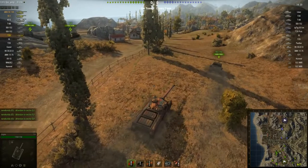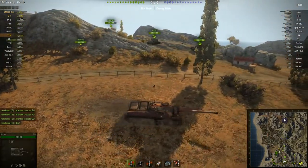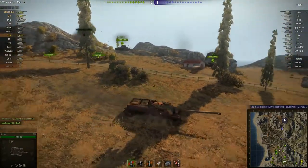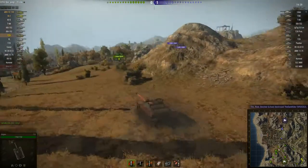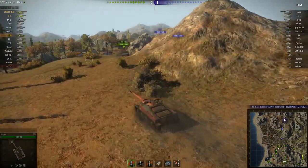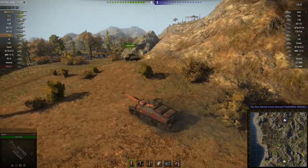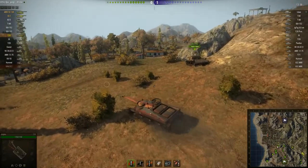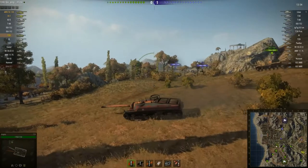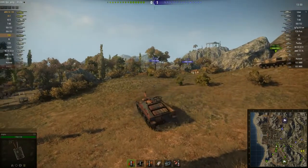There was some bizarre behavior in this battle. Note that the ISU-152 in front of us has the stock gun — he's still using the 152mm howitzer from the SU-152 at tier 7. Our other ISU has the BL-10 but he doesn't last very long. I'm sticking to the lower ground to take advantage of the bushes in front when I pop up to take a shot.